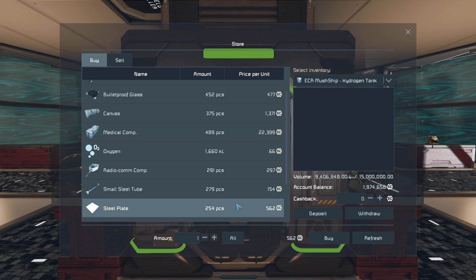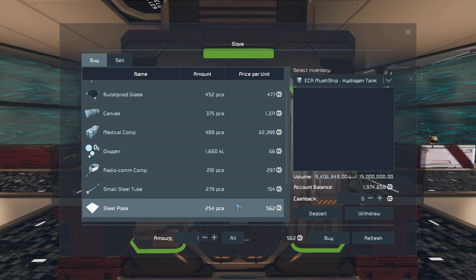Steel plates are at 555 to 562 here. If I had these trade stations near an actual economy base, I should make out in terms of cost. Steel plates back at base average 1355 or 1356 - that's more than half off.